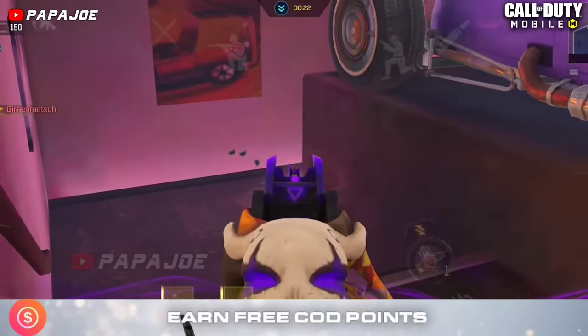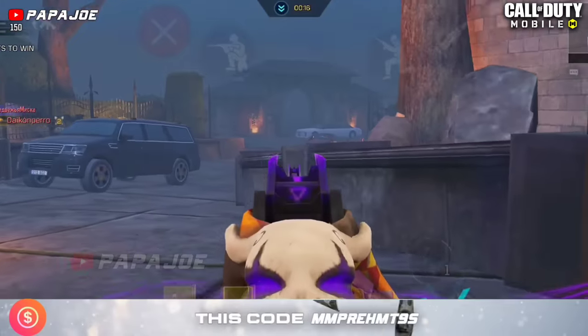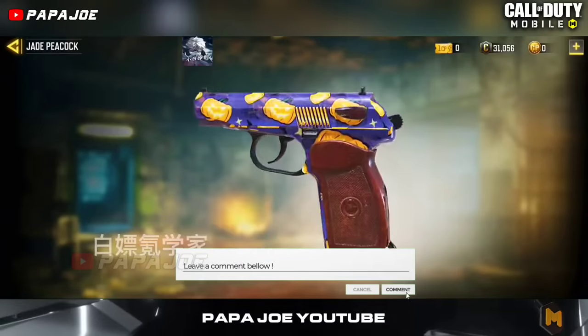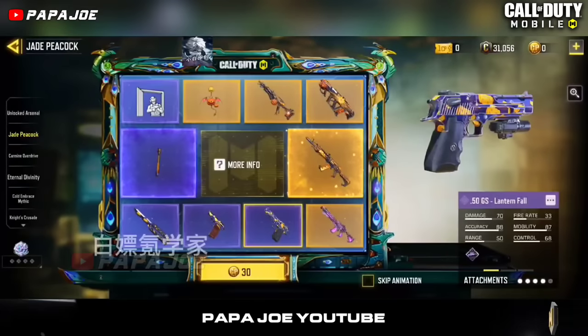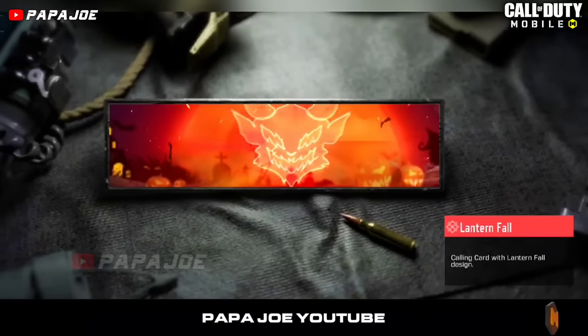Interestingly, a lucky draw will be released in which, according to the information so far, you will have the opportunity to get the following rewards in addition to 4 Legendary Halloween blueprints: a new Epic skin for the 50 GS, for the Dovbra, and for the Butterfly Knife, and the Lantern Fall design. Notably, these skins share the same name as the Mythic calling card that can be obtained in the Completionist Rewards.